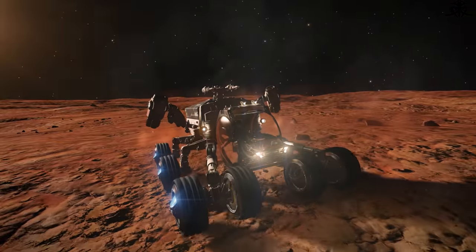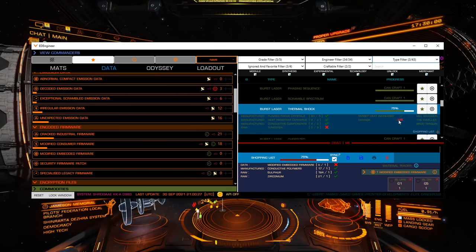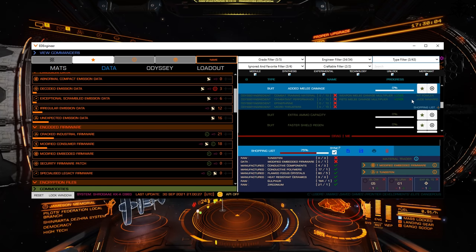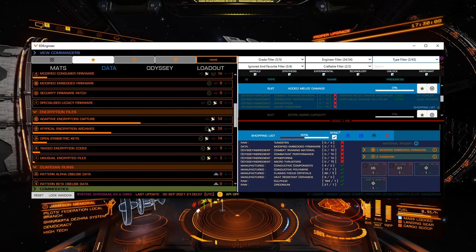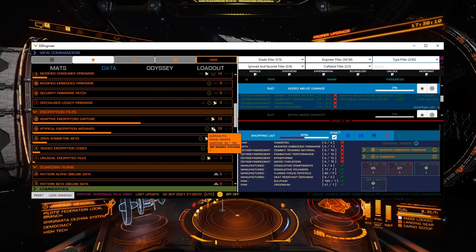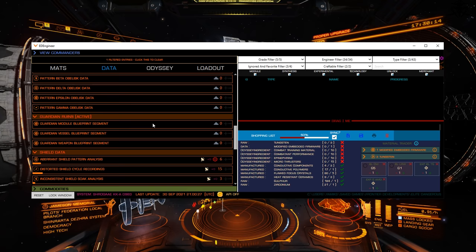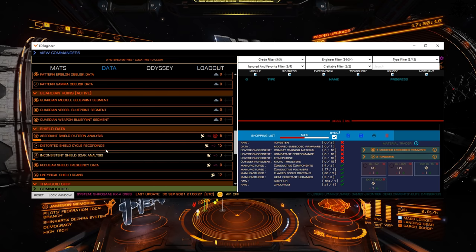When I go hunting for material garbage, I only need two tools. ED Engineer, a program that allows me to set a sort of shopping list of materials, as well as to see how many of each material I already have on my character. The program is really, really useful, and frankly, it still baffles me how it's not in the fucking game already. But when it comes to quality of life, I guess we can't ask anything from Frontier.